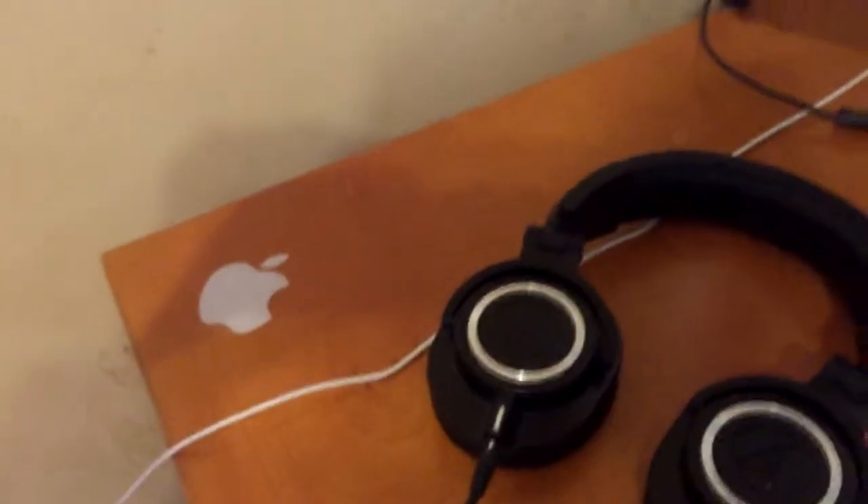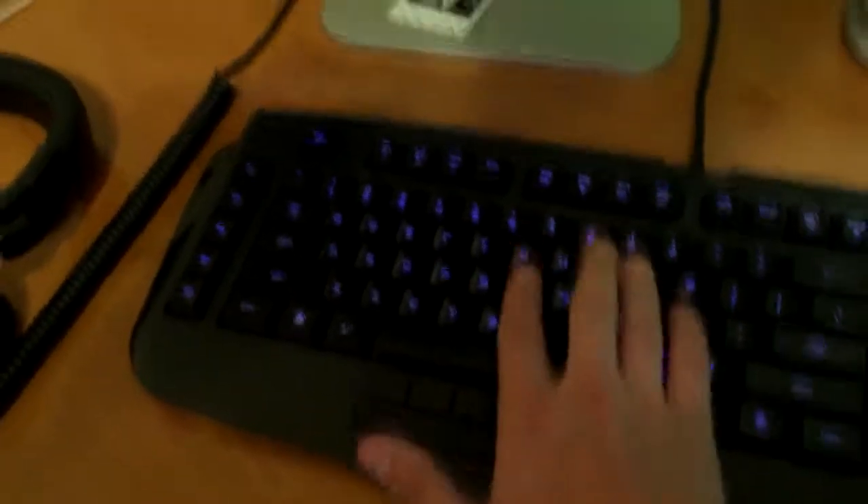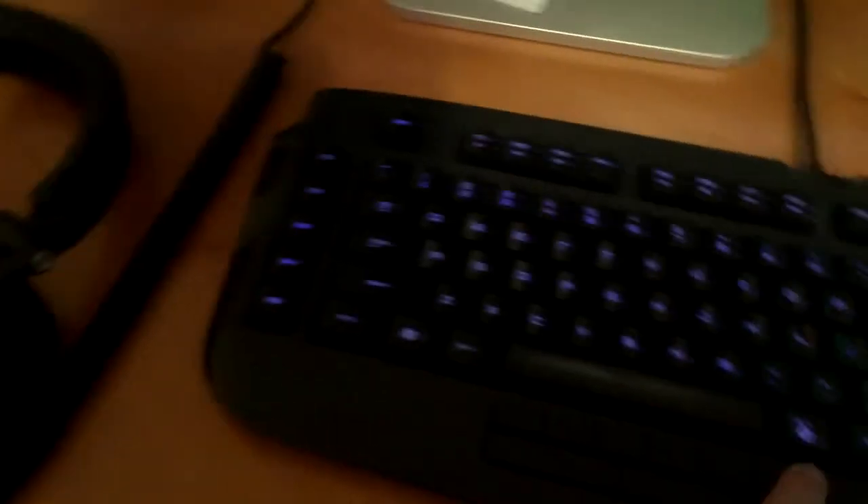I've got headphones — the ATH-M50X's — and they are super good. I love these headphones to death. I've got the coil cable that hooks up to them, some three-dollar speakers, and a little USB hub. There's my webcam wire. I've also got a photo of me on the couch that my sister took with a new camera. And I've got the Razer Naga keyboard — it's good, makes a little noise, but I like it. It's mainly an MMO keyboard.